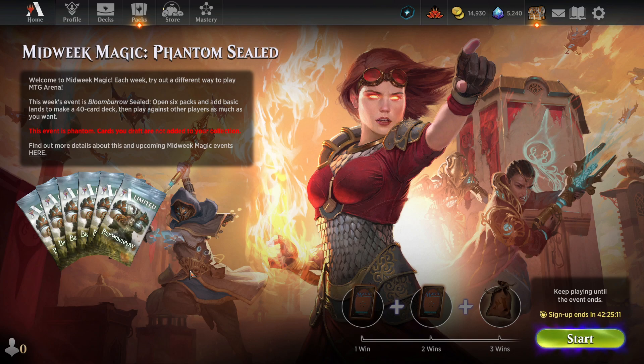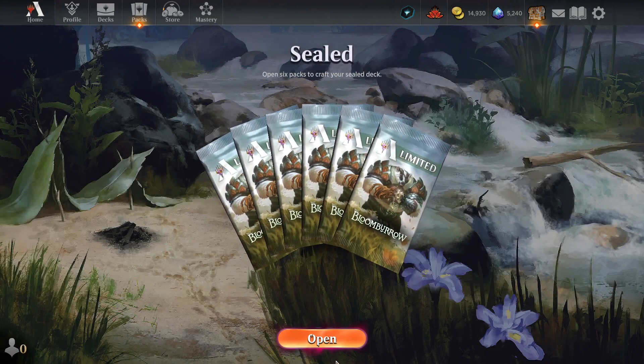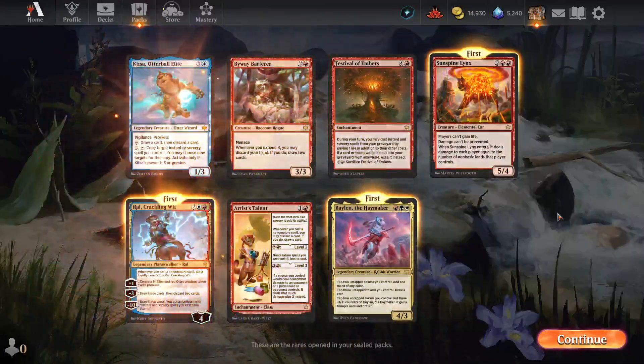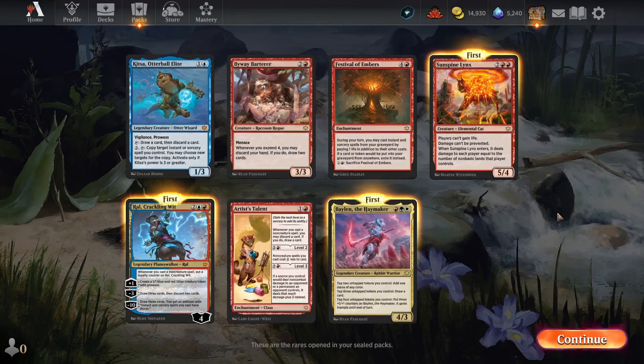Alright, we should be live. We're back. It's Midweek Magic. It's a Phantom Sealed — Bloomborough, looks like — so we're just gonna hit start and see what we open. Just regular Bloomborough Phantom Sealed.